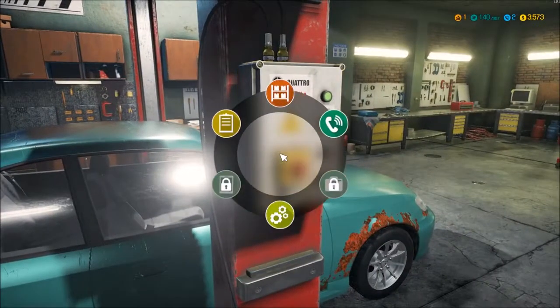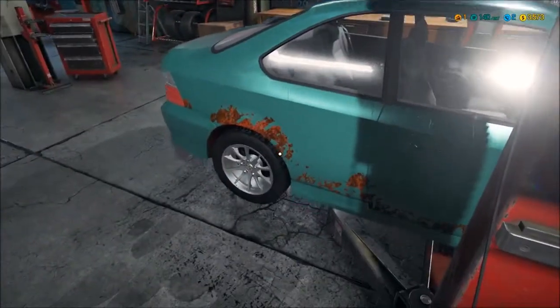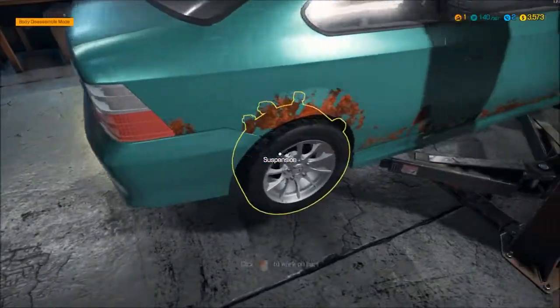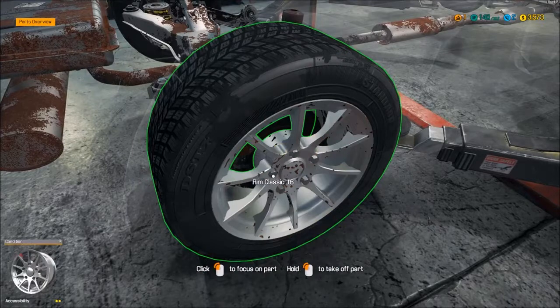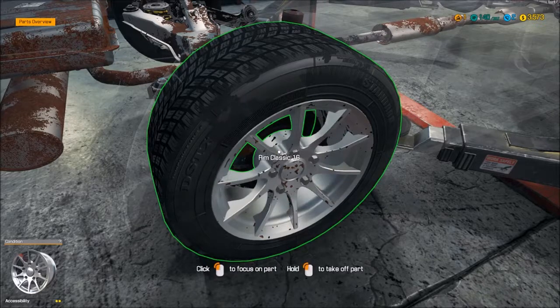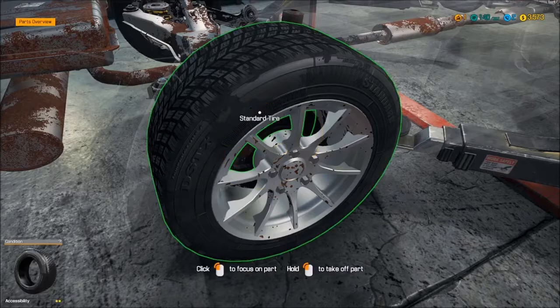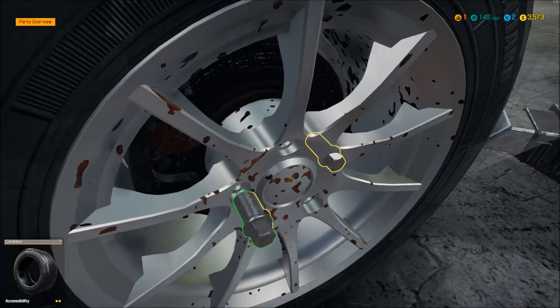We're going to lift the car right off its wheels, if I can figure out how to do that. Get in here — take the wheels off. Do I remember how to do that? Which I don't. We're already screwing up. I'm still new to this game — it's my second day playing it, actually.